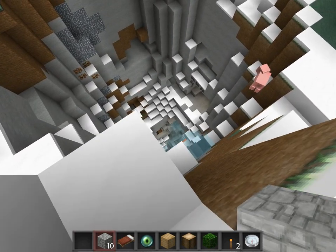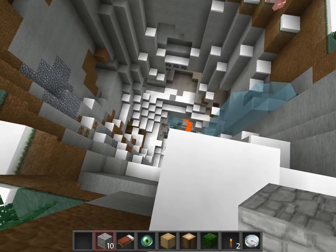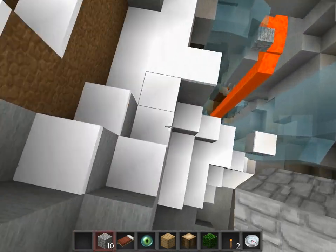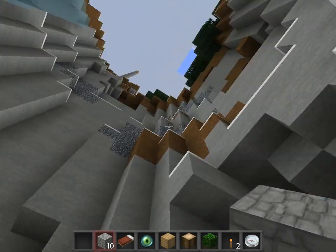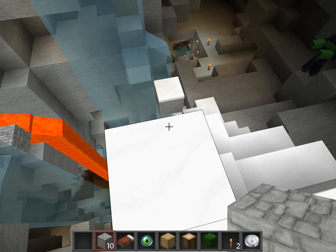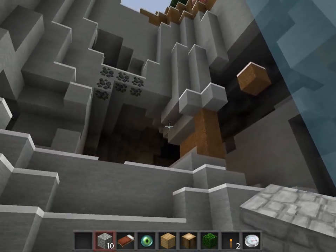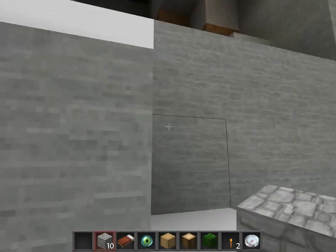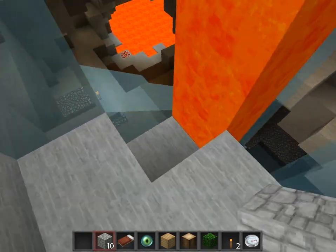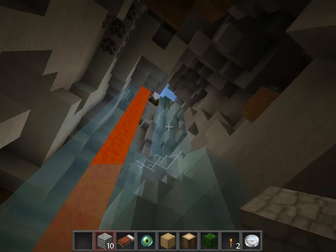I felt like I had to create a video of it just to show. So here's the typical ravine depth, but it goes down twice as far, and there are cave systems that branch out at every level. We're pretty much all the way at the bottom — we've got lava pools and everything.